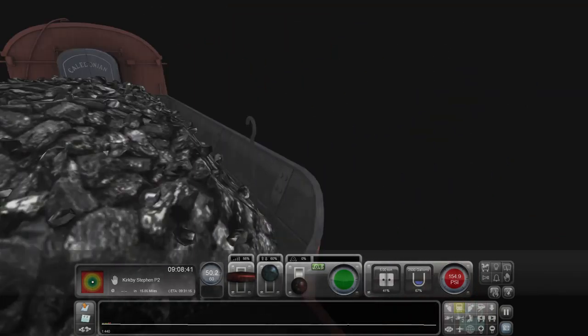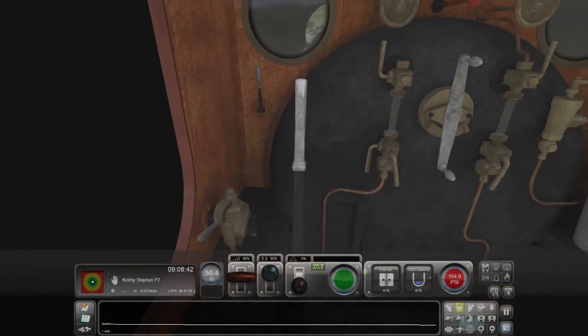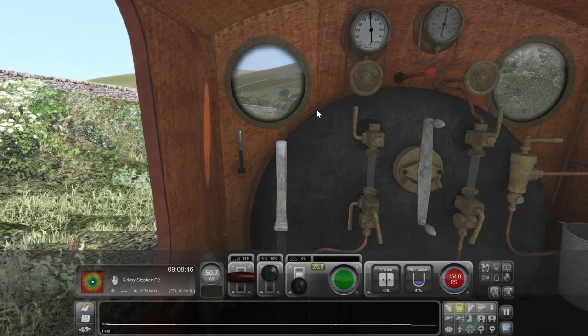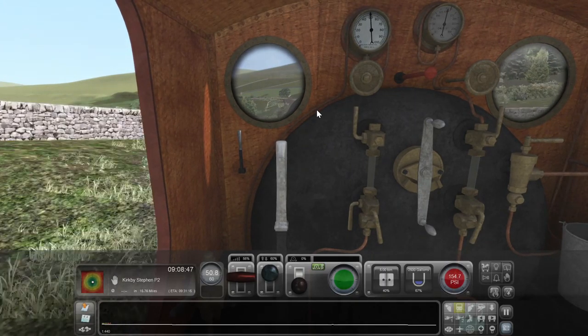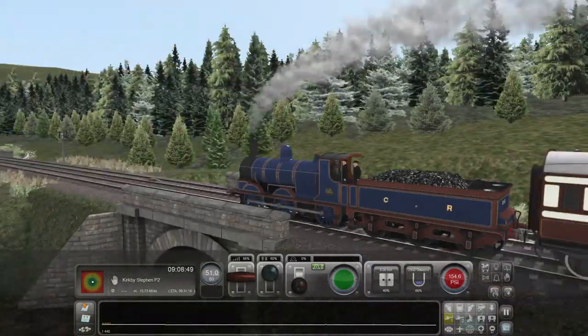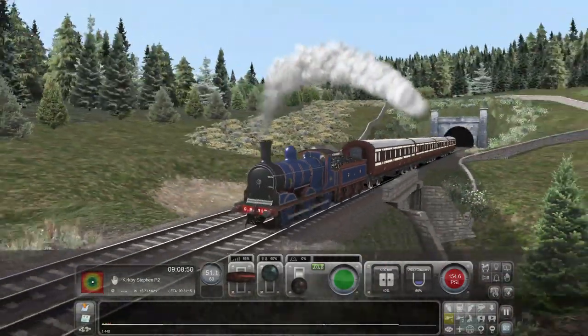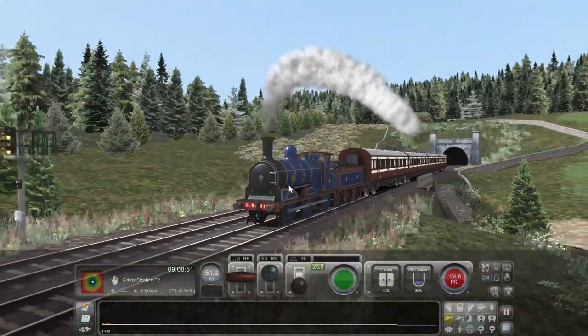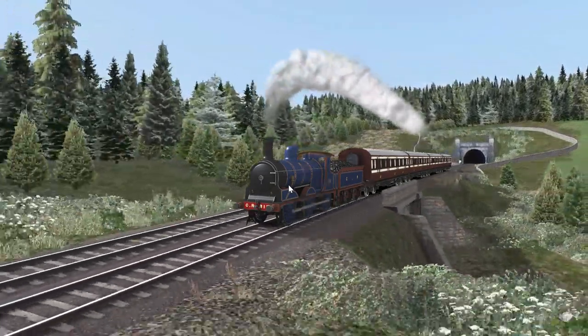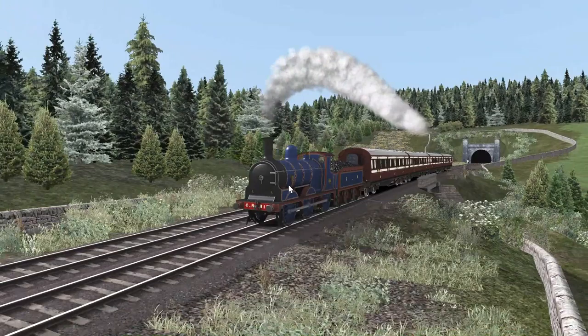Absolutely nothing — the passenger can't see anything. Oh, we're going downhill as well, so that's going to be fun. I was asked to go to Ribble and Buckle too, so hopefully that'll be good.